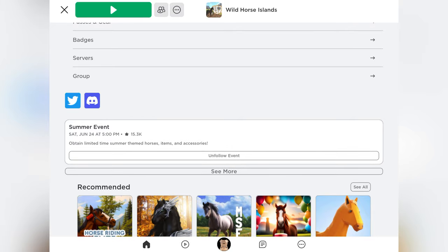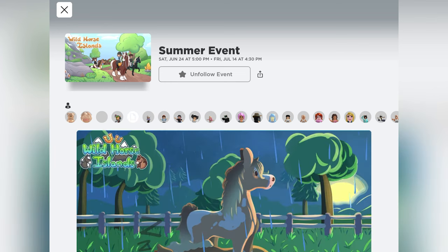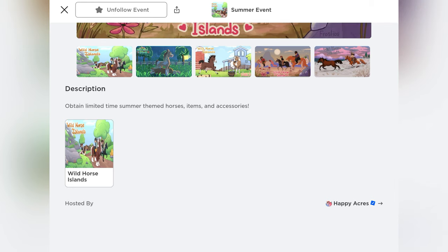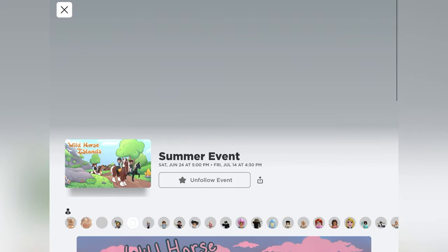First up, you can see the summer event, and it gives you the date and time as well as a description. You can click on it — it is Saturday, June 24th at 5:00 PM and it ends on Friday, July 14th at 4:30 PM. There is a description where you can obtain limited summer-themed horses, items, and accessories.